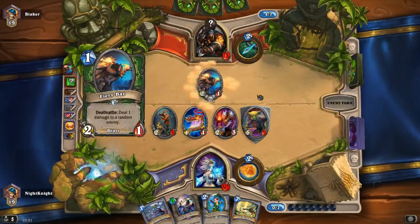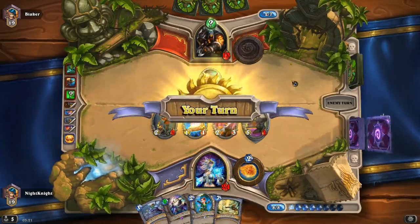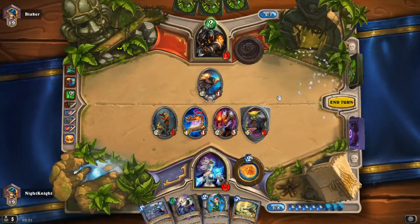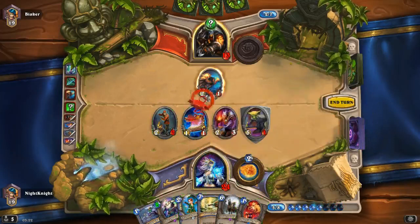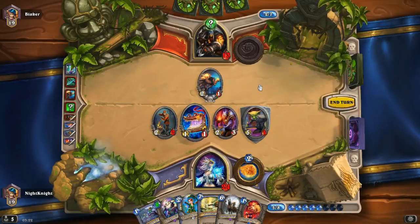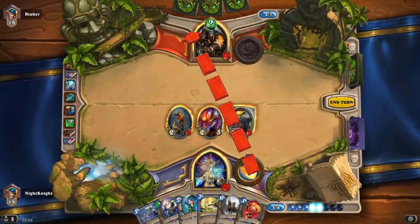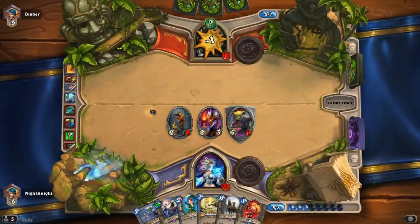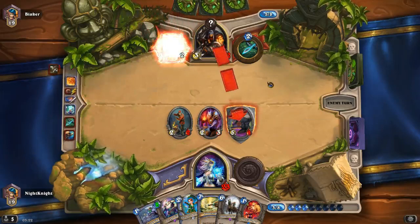This is most likely Explosive Trap. I will trade the Babbling Book — let's draw first and see what we get. Really good. And we win this one — I don't want to hit to summon any minions; the Explosive Trap will kill them. So I will wait for a better chance, especially since we have a taunt. Why would you want to lose our taunt?